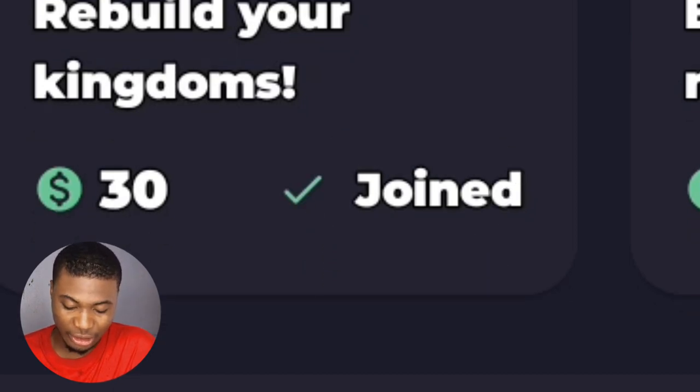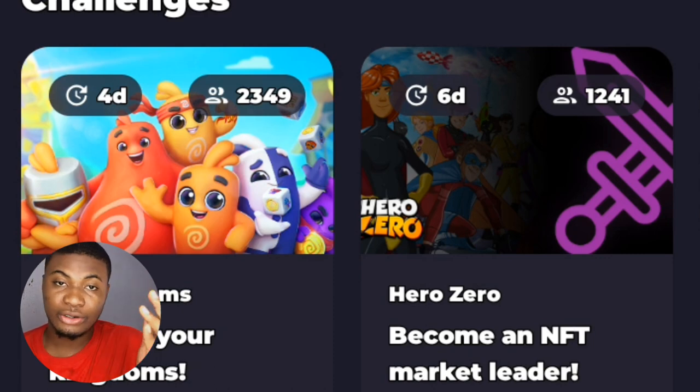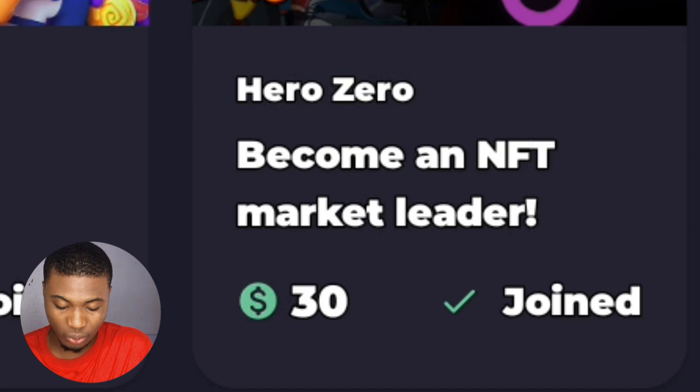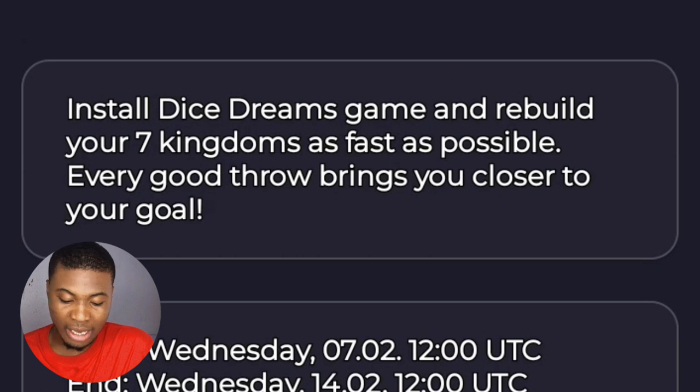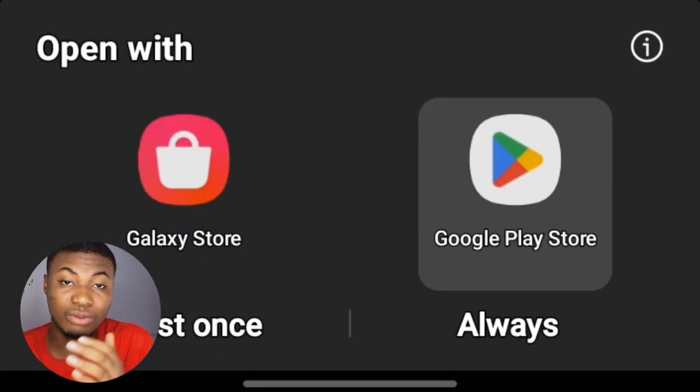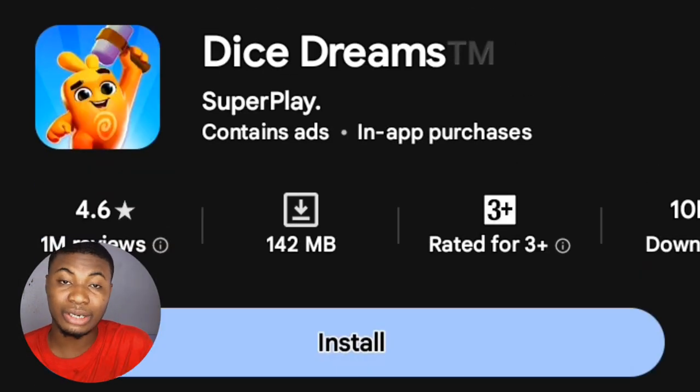Once I set up my wallet, I click Join. You can see I have joined, and there are about 2,346 members waiting. Once a week has passed, any money earned from there gets distributed. I also joined another challenge — clicking Join asks me to install Seven Kingdoms on my phone as fast as possible. Once the app is running and recognized, it starts giving me earnings.